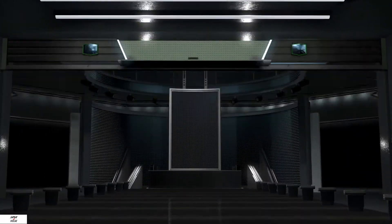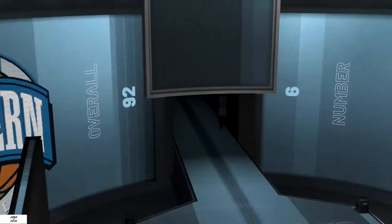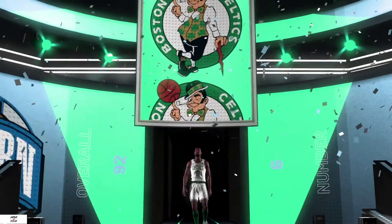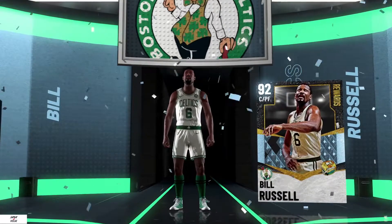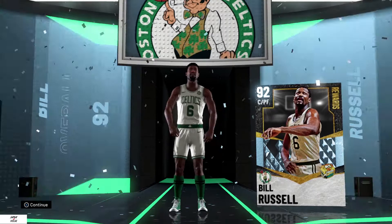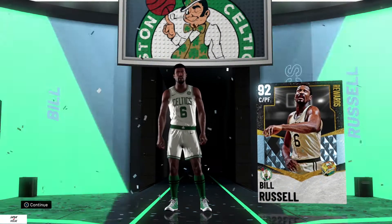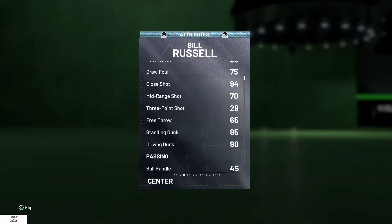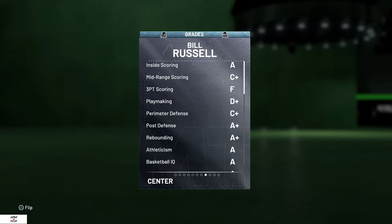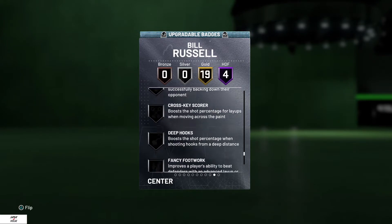We finally did it — we did all the challenges, the challenges were light work. If you need help getting them done, check the description box. We got Bill Russell, 92 overall center — welcome to the Butter Roll Fam! He's got Hall of Fame Rim Protector and Hall of Fame Intimidator.